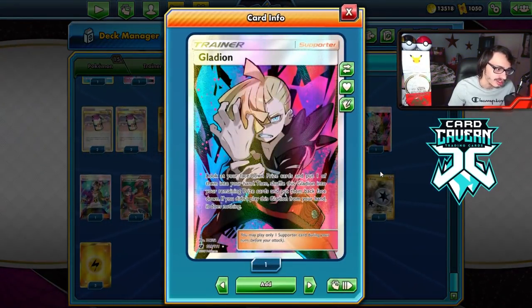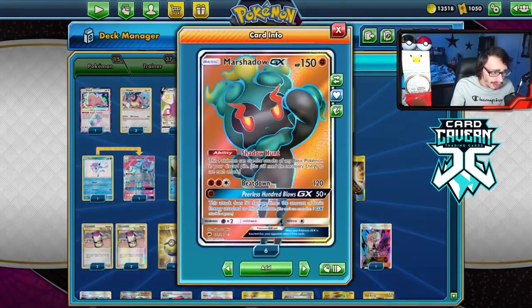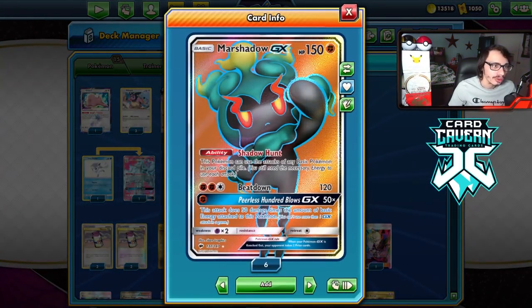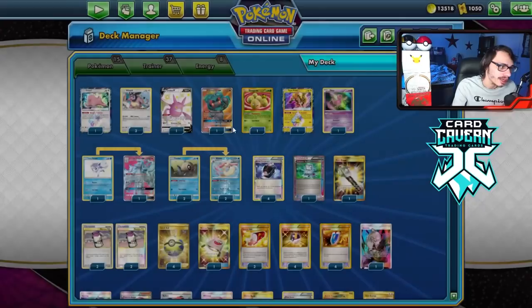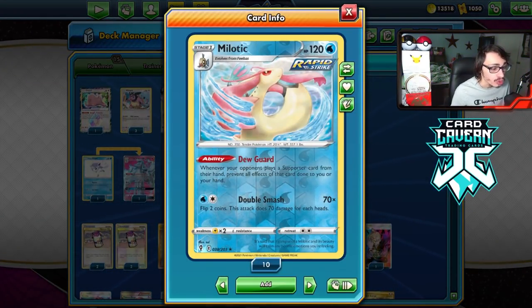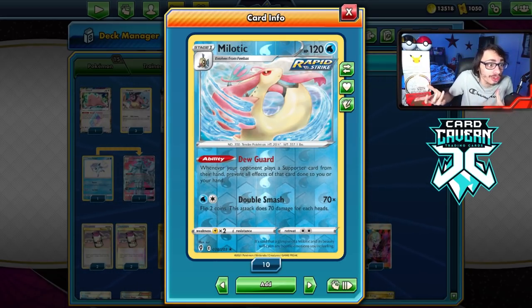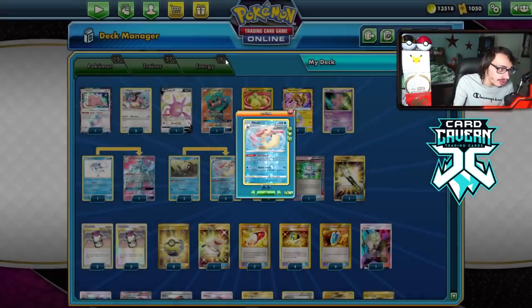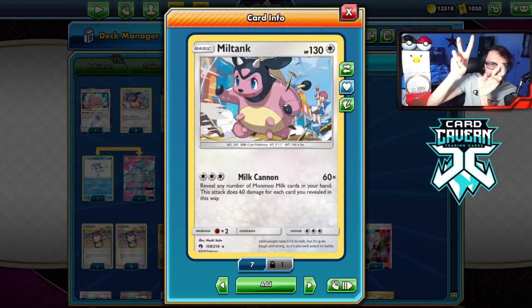Of course, if we prize a Moomoo Milk, we have Gladion in the deck to retrieve it — I like this more than Peonia because with Peonia you don't even guarantee getting the card you prized. Marshadow and Mew are extra attackers. Mew helps against Mewtwo Tag Team GX, and Marshadow helps against Fighting-weak Pokemon like Greninja, Zoroark, and any Fighting-weak Pokemon in Expanded. Blissey is another big one, actually. There's also a new Vespiquen and Honey card coming in the set after Brilliant Stars that does the exact same thing — 60 damage for each Honey in your hand.